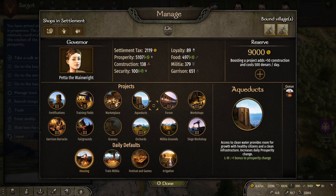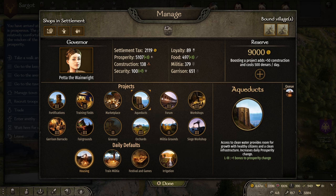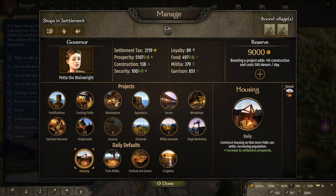One of the things we can do to boost prosperity is by making sure we have level three aqueducts. Level three aqueducts give you a one bonus to prosperity per day. Once you have level three aqueducts I would recommend switching over to housing, because housing also gives you an increase of one per day to prosperity. These will stack — you're going to need the aqueducts first since that's something you have to build up, whereas housing is something you can have on all the time.